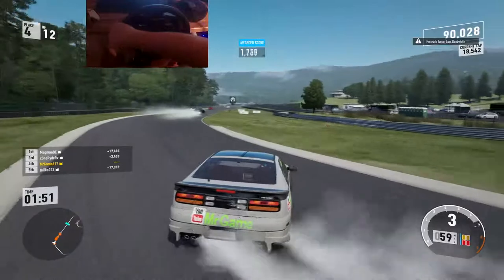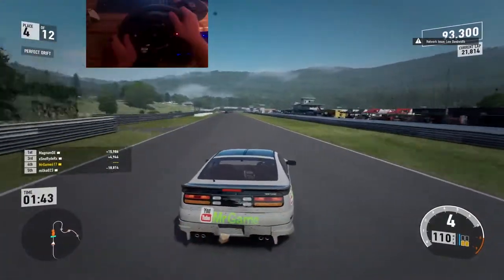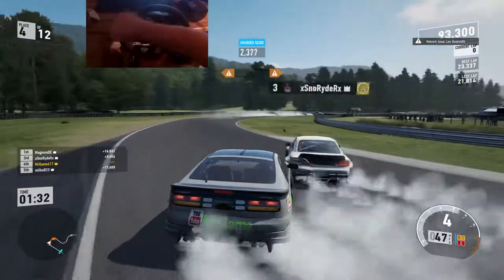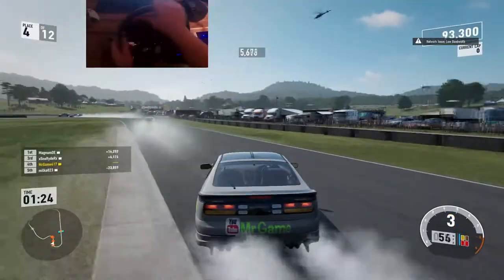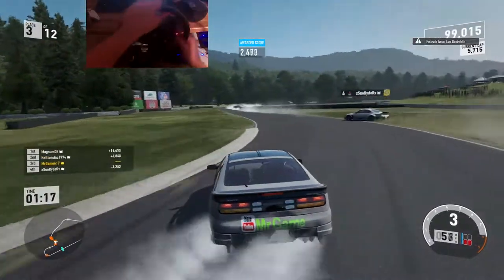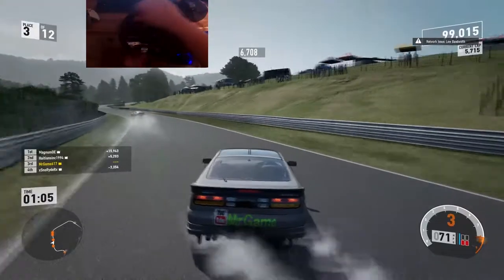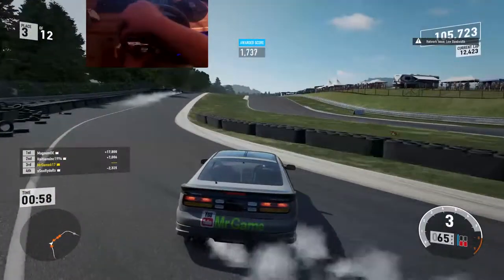Bearing in mind I only built this car earlier today and haven't tested it, it does drift well. I just quickly wiped the tune on there that I thought would work and it has — it's actually pretty good. Oh now I'm drifting all over the track unintentionally. The shifter should be here tomorrow guys — that should help us out a huge amount. Then we just need that handbrake instead of pressing the clutch pedal, so we can drop the clutch to put the back end around — that'll be absolutely brilliant.